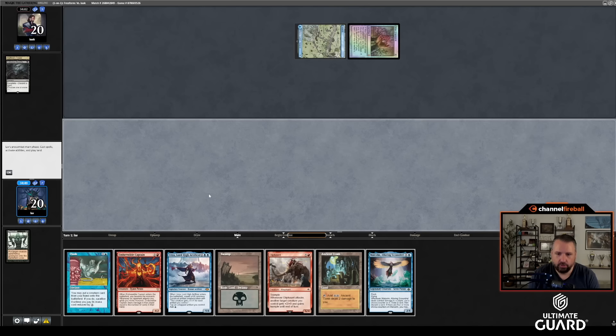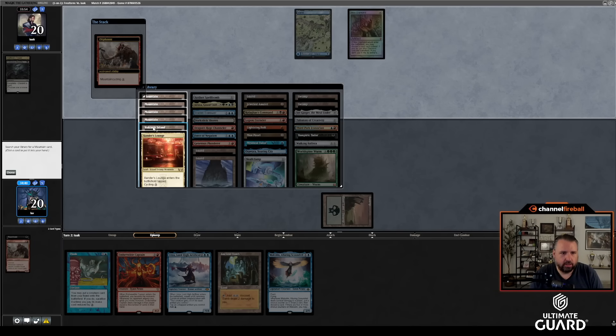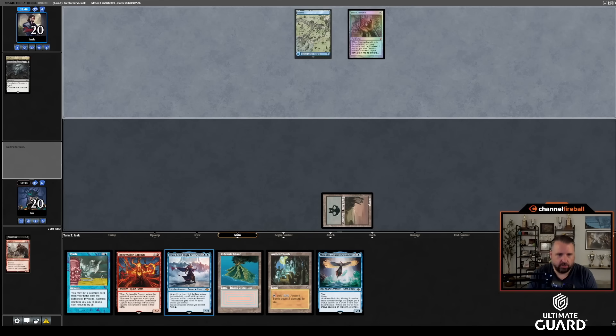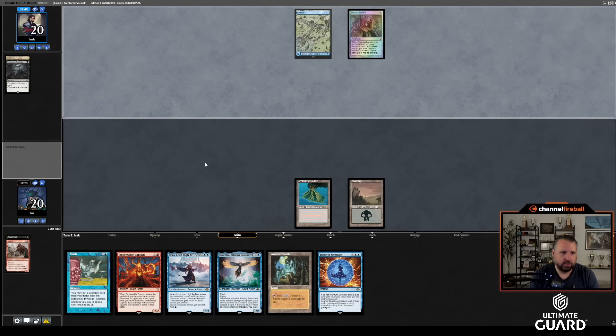Let's go Swamp, go. I should have set an upkeep stop — Tishana's Tidebinder if he had it would destroy me. No real reason to walk into it; he knows my whole hand anyway except for Malcolm. Malcolm's going to be nice though. He doesn't have a second land — the perils of Mox Diamond. I drew Force of Negation — that's a really good card with Flash. If he doesn't have a play, end of turn I get to slam Malcolm.